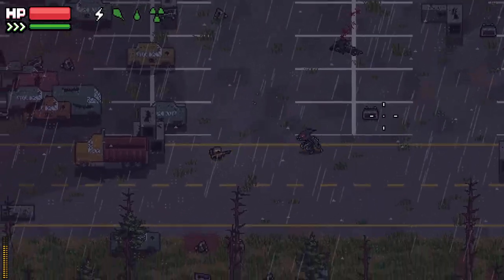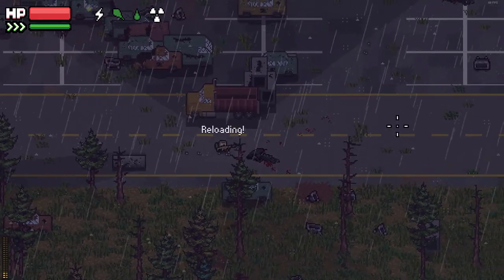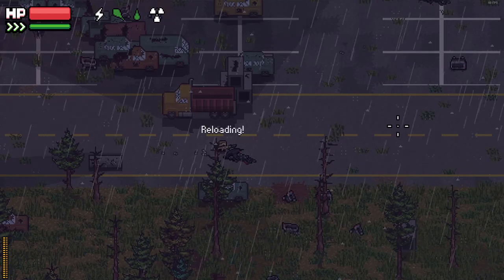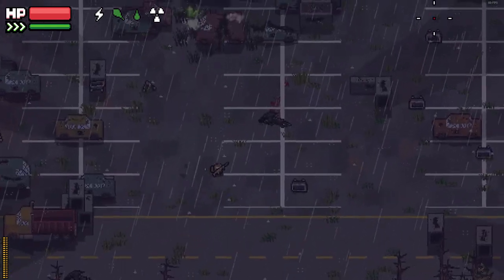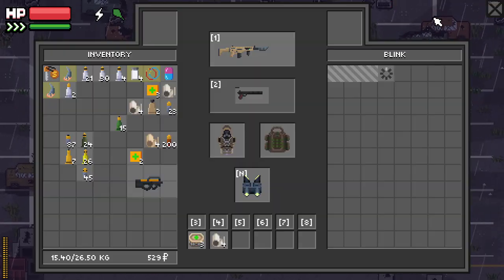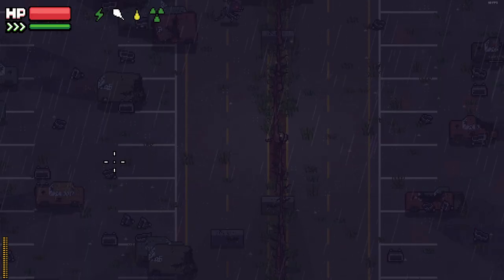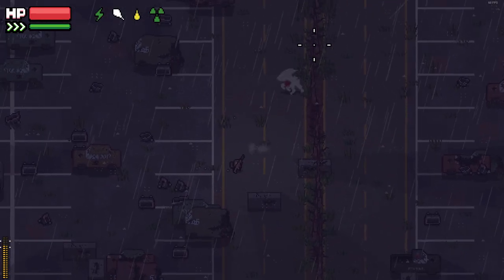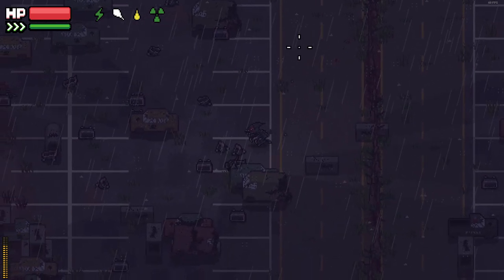Blinks. Blinks are upright walking creatures that resemble the xenomorphs from the Alien movie franchise. They are very fast and their clawing attacks deal large amounts of damage. Unlike most wildlife, they prefer urban areas and like to hide behind cars to quickly close the distance to their targets. They are dangerous enemies, especially if you are using a gun with low condition. Their loot consists of blink claws and meat.